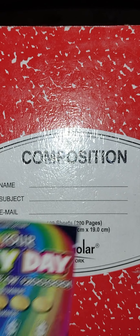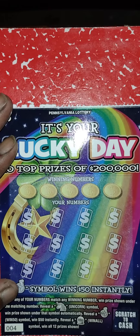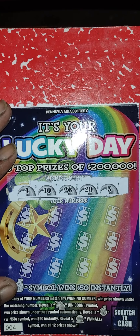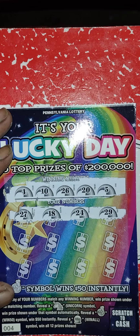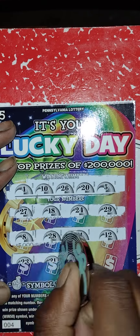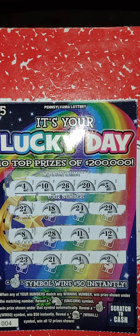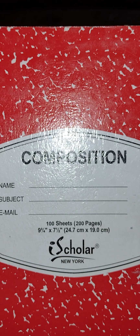Next one — I bought them back to back, this is ticket number four. Sometimes they give you back-to-back winners. Winning numbers: 4, 10, 26, 20. My numbers: 27, 18, 24, 29 — no matches in the first row. Next row: 8, 28, 11, 12 — nothing. Last row: 23, 21, 1, 2 — nothing. This one is a loser. At least we did get the five dollar winner so this won't be a bust session.